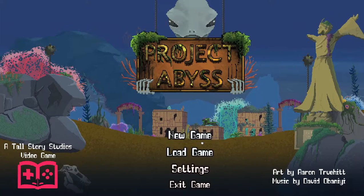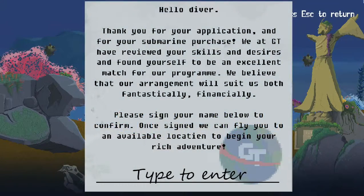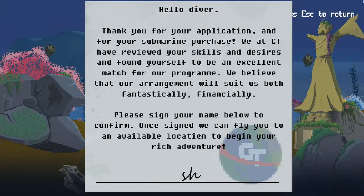New game. 'Thank you for your application and for your submarine purchase. We at GT have reviewed your skills and desires and found you to be an excellent match for our program. We believe that our arrangement will suit us both fantastically financially. Please sign your name below to confirm.' I can't even spell my username — Shirley Rocks.